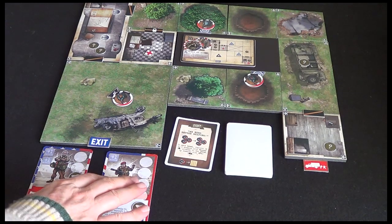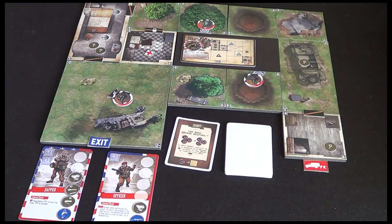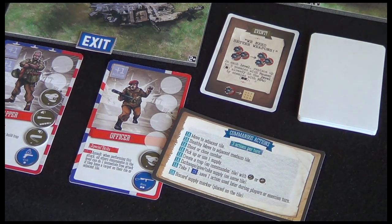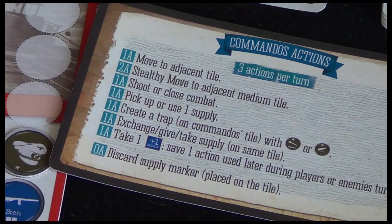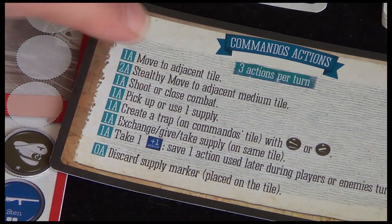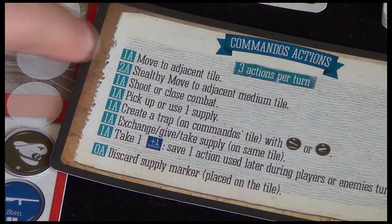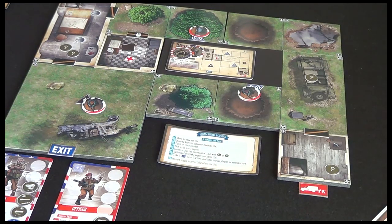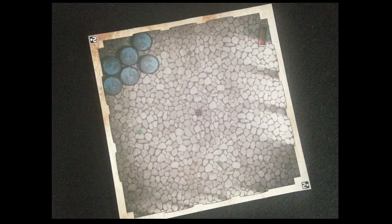Now we enter the commandos turn. There's no player order here - you can decide as a team which commando is going to go first. And this is where the player aids, these reference cards, will come in handy. You have three actions per turn, and these are the different types of things that you can do and how many actions each one takes. To move to an adjacent tile costs one action. To move stealthily to a medium-sized tile costs two actions. There's a capacity on each tile - you can only have four characters on a small tile, eight on a medium, sixteen on a large.